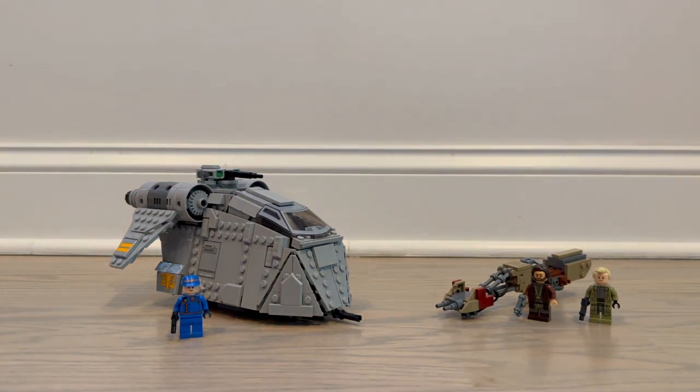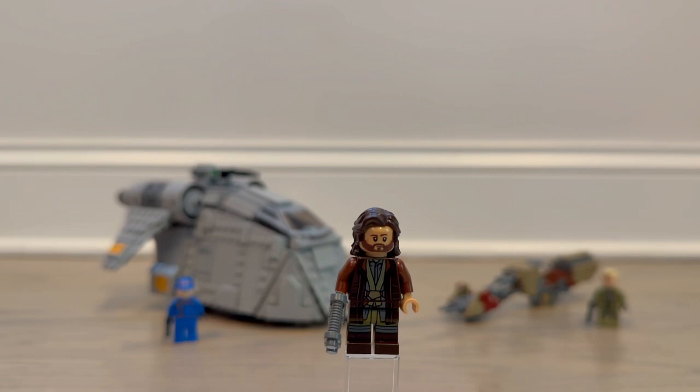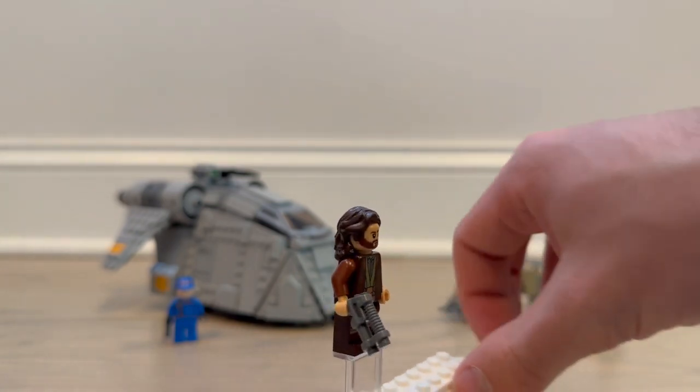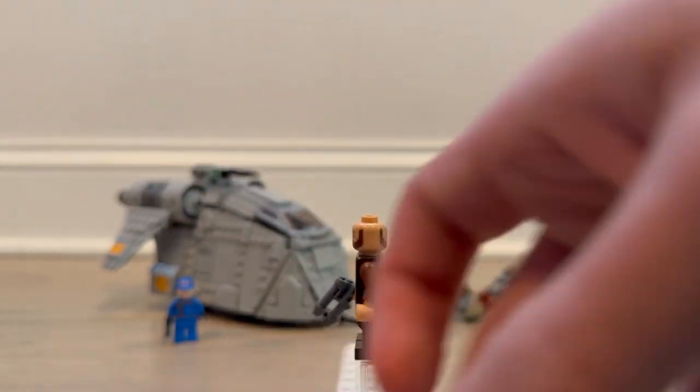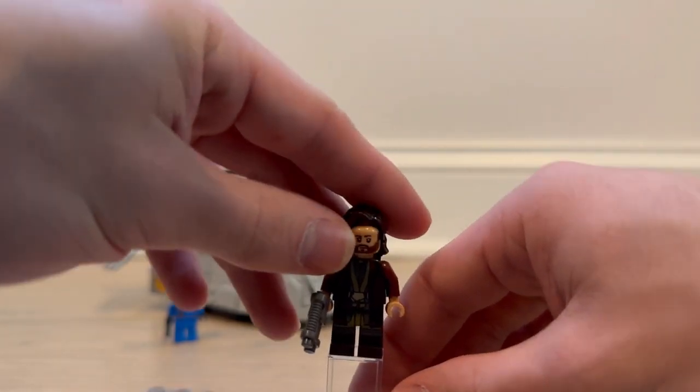We'll start off with the minifigures, beginning with Cassian Andor himself, the main character of the show. There will be spoilers in this review, so if you have not seen Andor, don't watch this. This is him on Ferrix in the first couple of episodes with the longer hair — this is when he first meets Luthen and they get attacked by the guards. Pretty simple outfit, he's got leg printing and a double-sided face with more of an angry expression.